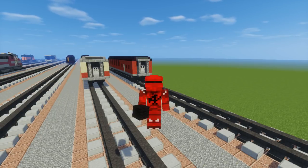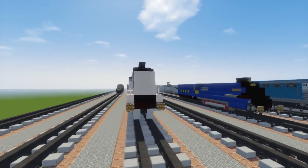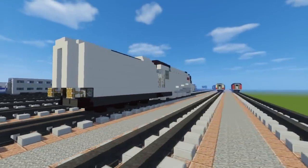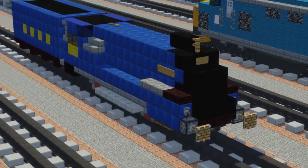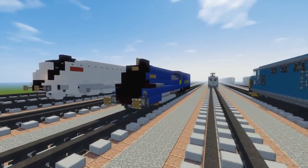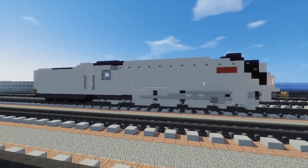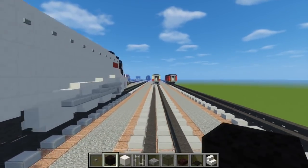Hello guys, it's CraftyFox and today I'm going to show you how to build Spencer from Thomas's Friends. He is the Duke and Duchess's private engine and he's pretty fast. I think his real life model is the A4, which is the Mallard. This was a commission that I got — if you want to do commissions, you can check out my Silify page, I'll link in the description. Let's get started.